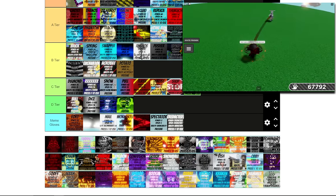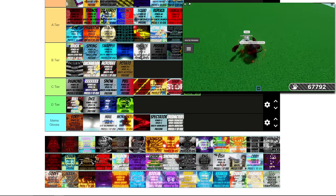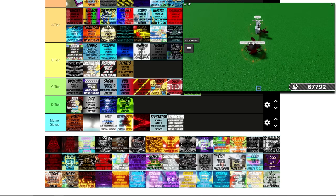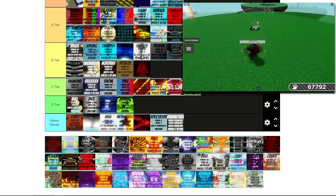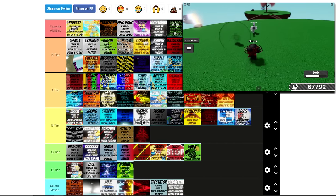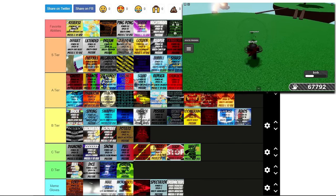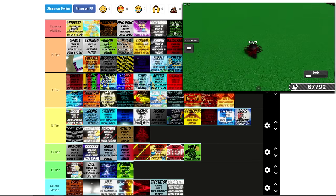Now we have Colt — by itself this glove is useless, but when you have a crowd, this glove is crazy. So because it can be terrible and because it can be really good, I'm sticking it in the middle at B. Now we have Bob — right up to the favorites. Bob is a fantastic glove for everything. It can kill hackers, you can slap farm people with it, or you can goober people with it. So many practicalities with Bob.